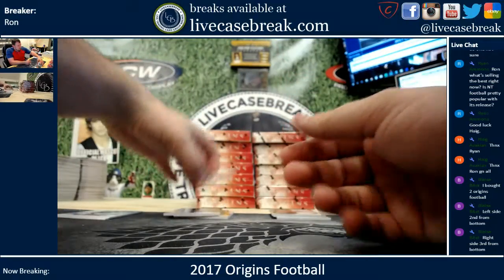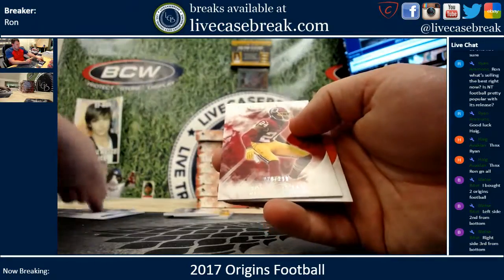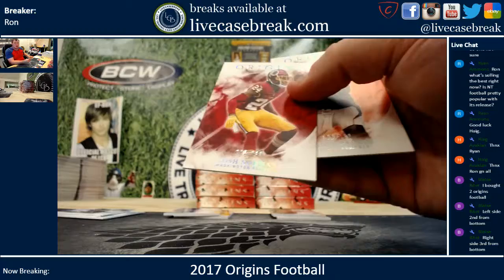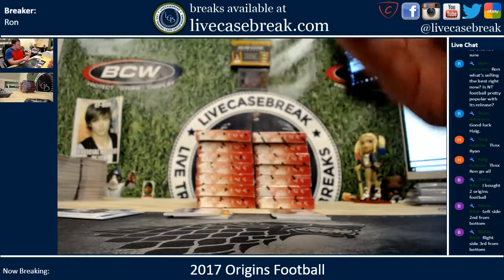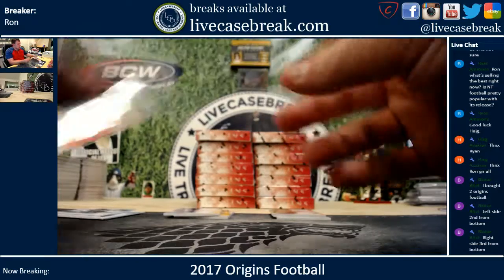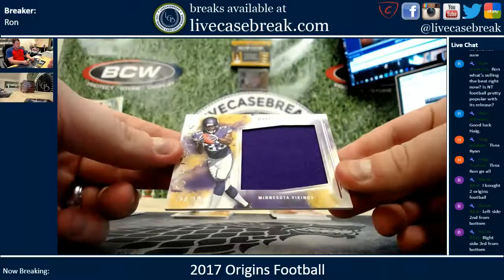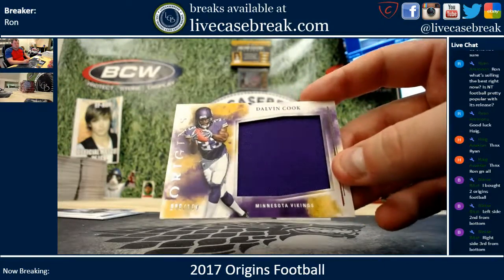Let's do the base on the other side too — Doug Baldwin, Marcus Mariota, Josh Norman out of 299, and Carson Palmer out of 150. Not bad, not bad. Now your hits — you got Dalvin Cook out of 199, jumbo relic for the Vikings.